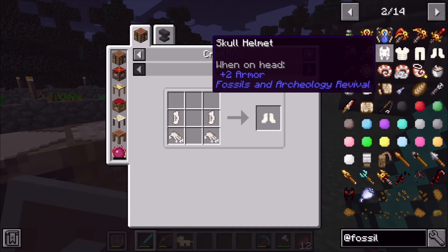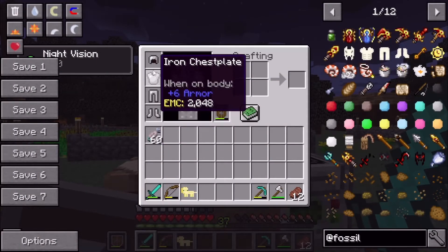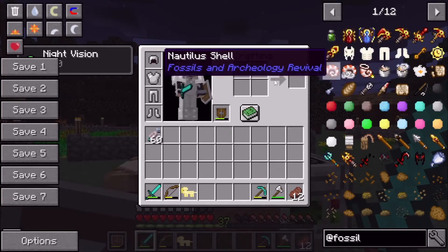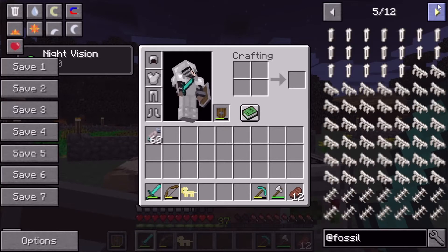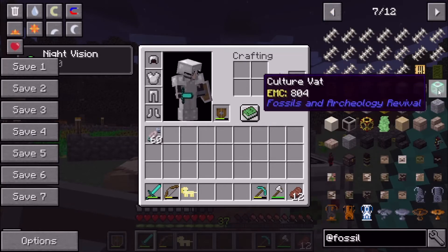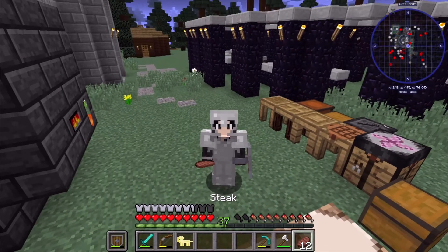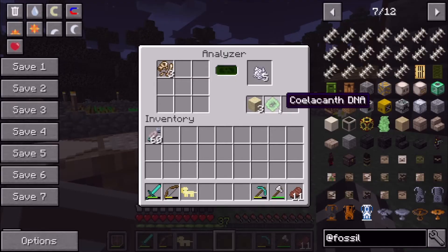We can also make bone armor. It's pretty decent — I think the protection is similar to iron, maybe a little bit better, mainly in the pants slot. We probably won't be able to find slime balls today after getting attacked by that dragon. But we'll get some dinos eventually.